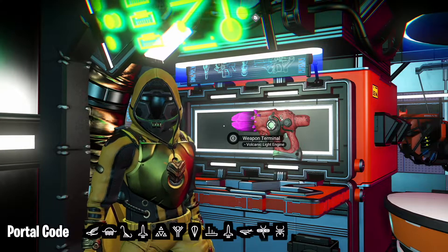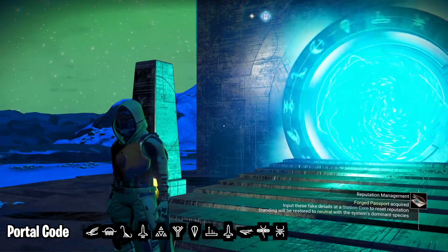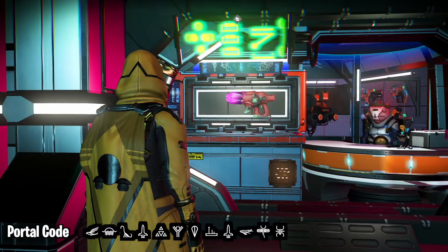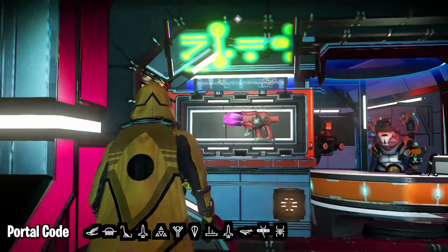This multi-tool was found by Admiral Turtle Limbo. Once through the portal, just hop in your ship and fly to the space station. If this one doesn't show up, just reload your auto save and it'll show for you.